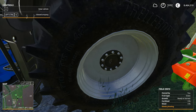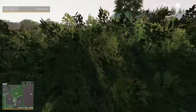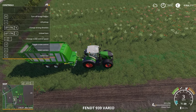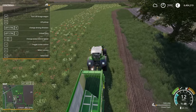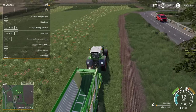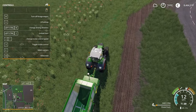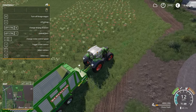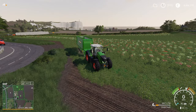If we jump into the Fendt just to show you the clover: when we pick that up we get fresh clover, or clover fresh — that will vary depending on the map you're on. You want to make it with clover: mow with a mower without a conditioner, pick it up in a loading wagon, dump it in the bunker the same way.